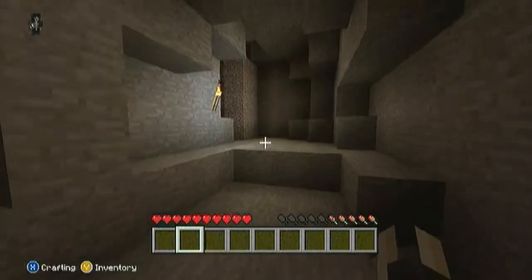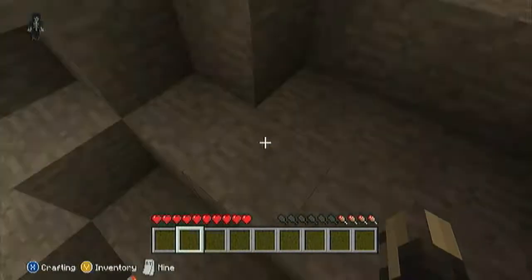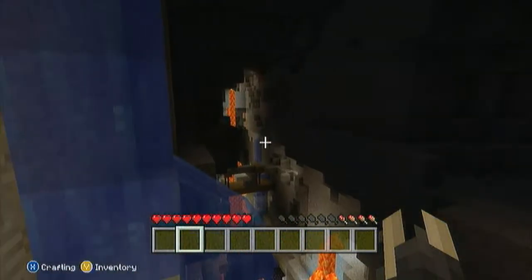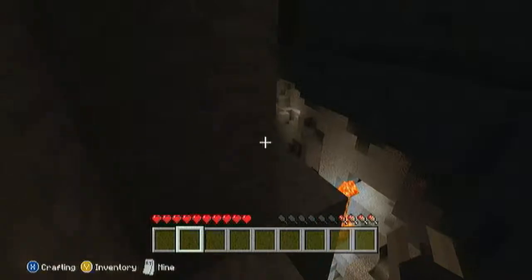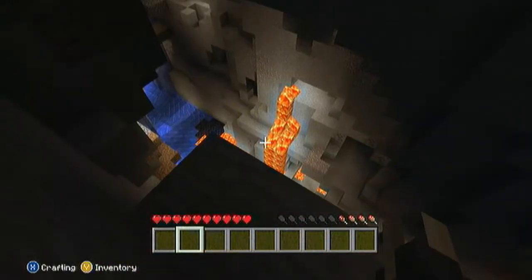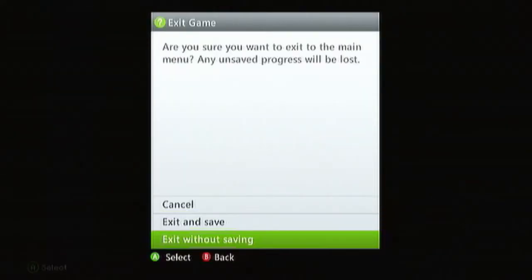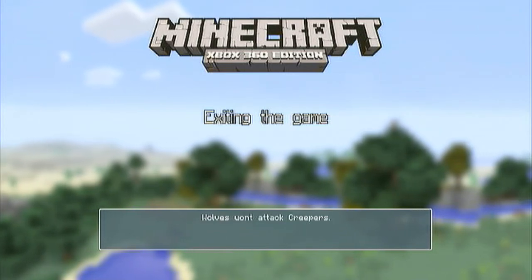Up here we're still building bridges and stuff — almost fell down there, it's very deep! We're still building bridges and other stuff so we can get to the other side and mine everywhere. But that was it — I jumped down on purpose! Next episode coming soon. Check it out, like and subscribe, see you guys at my next video, peace!